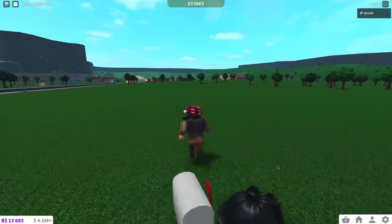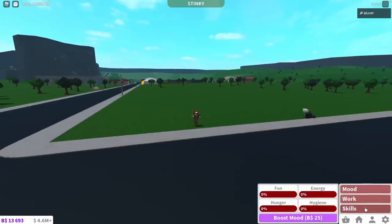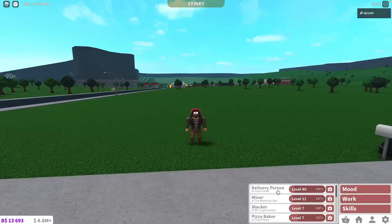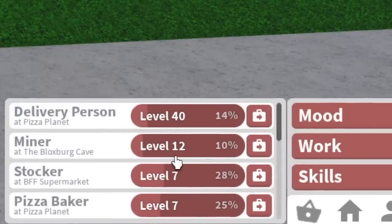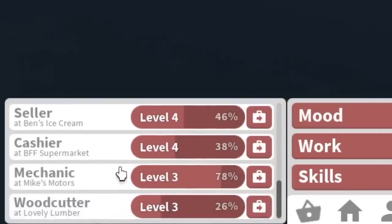If I do forget some please let me know in the comments down below. So let's start with the easiest trophies to get. First of all there are the work trophies. So if you reach level 50 at any job you will get a trophy or a plaque that you can hang on your wall to flex about having level 50 in a job.